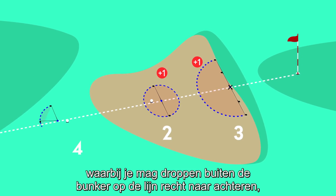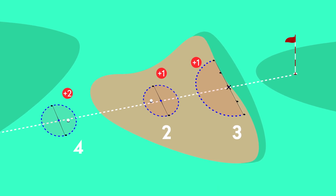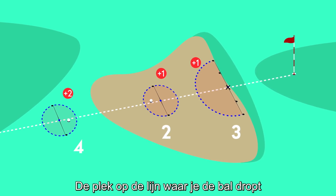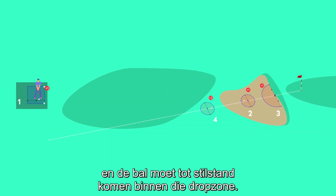Option four allows you to drop back on the line outside the bunker, keeping the point where the ball lies between you and the hole. The spot on the line where you drop the ball creates a one club length relief area, and the ball must come to rest within that relief area.